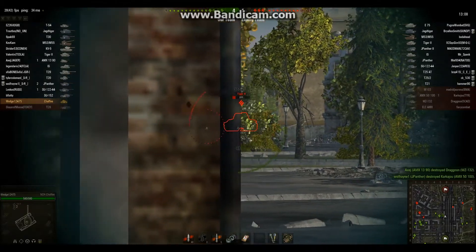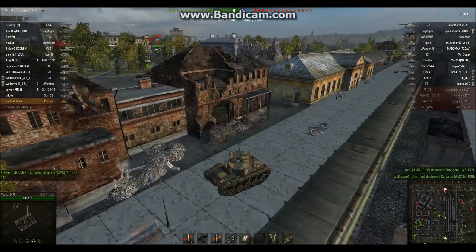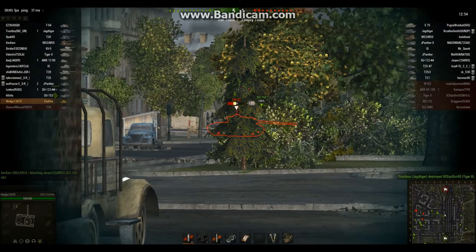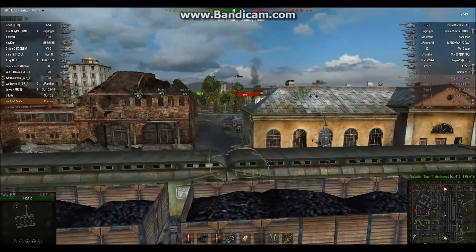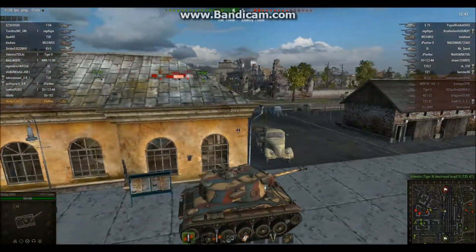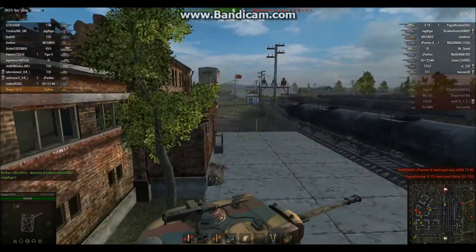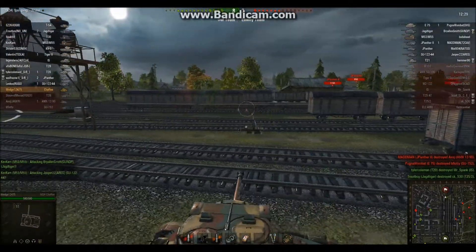Tiger 2 is looking over this way, we should probably get out of the way. Let's let our Jag Tiger finish them off. T-25 AT - let's help them out as well. This is a very good spot on the map. You can help out quite a bit from here if people are ignoring you, because the alpha on this gun in tier games like this, people will just ignore 100 damage hits - and that's pretty stupid because it usually does not end up working well.